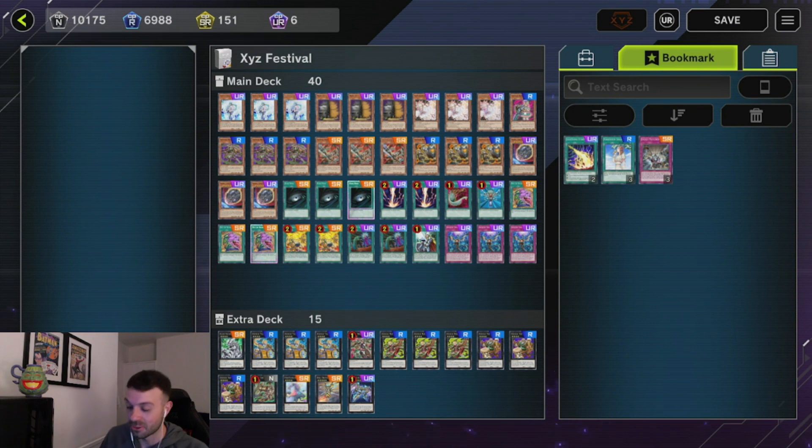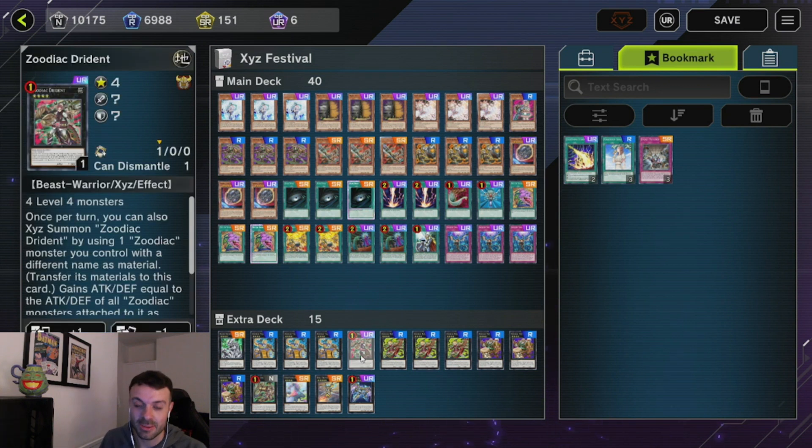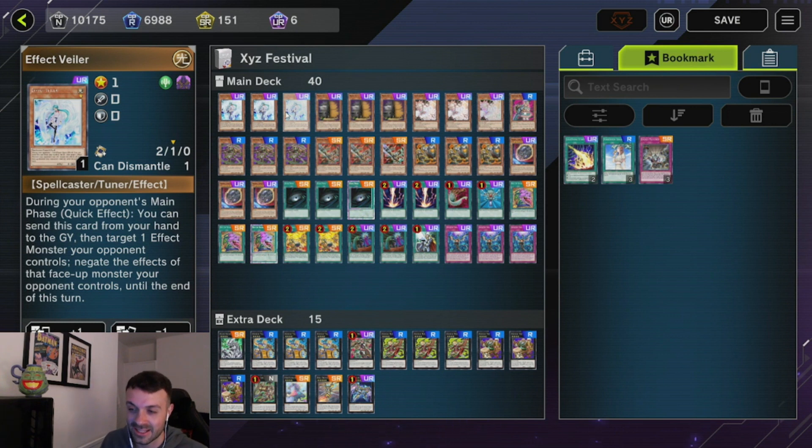Zoo is a very good deck in Mastador because of Dryden. Dryden makes the deck really, really good — super consistent. So many non-engine slots. If you look at the deck already, you're probably like, wow, this deck is pretty mid-range-y. I think it's the definition of mid-range.